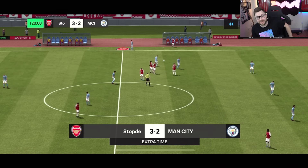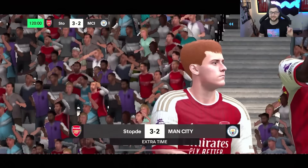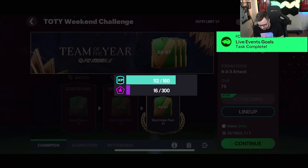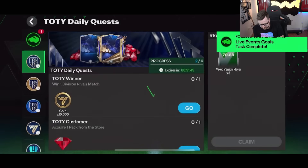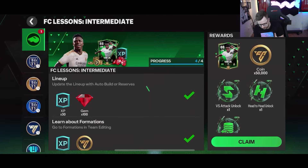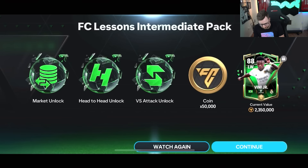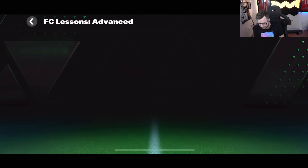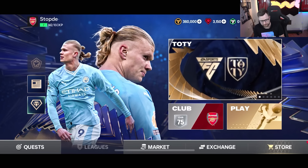We come out with a victory in that one — that was a little bit scarier. We're going to add the icon to the squad — we go from 85 to a 92 from there. We completed a few more tasks. We're getting Vinny added to the squad, which is actually very helpful. I think he might be out of position, so I could technically sell him and try to pick up some other players.